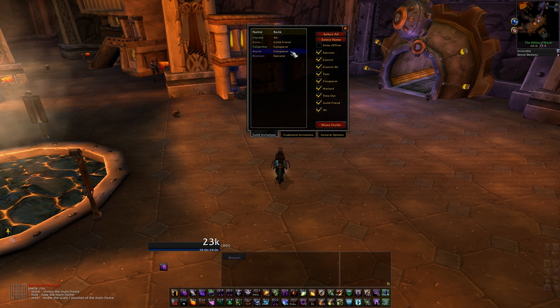Clicking on individual members selects them to be sent an invite. You can also hit the select all and select none buttons to clear or select everyone within certain rankings. Once you hit the mass invite option, invites will automatically go out.